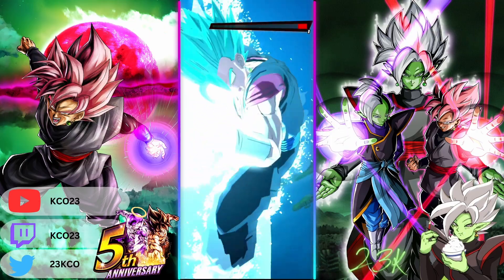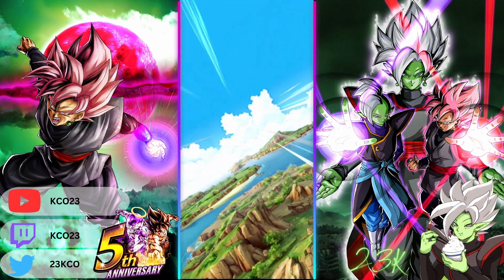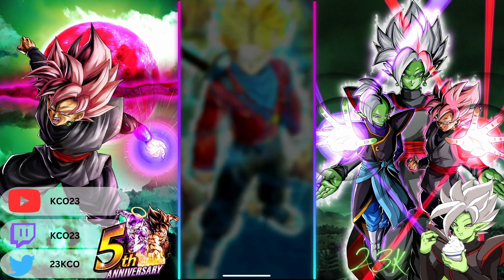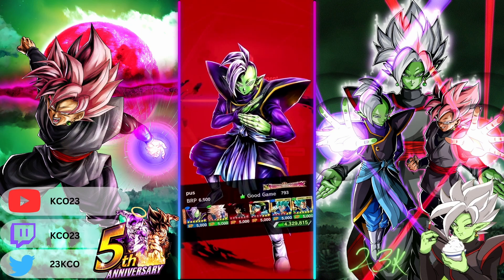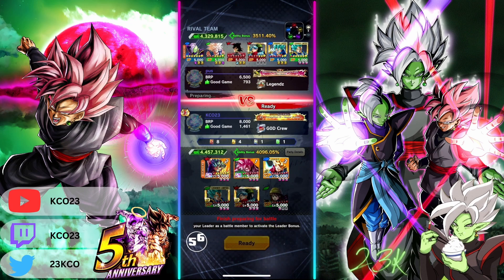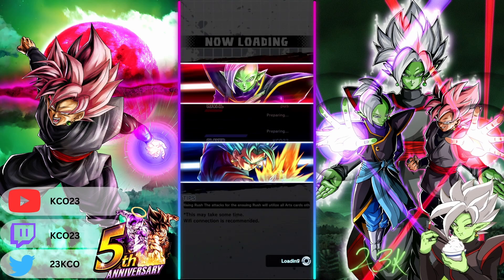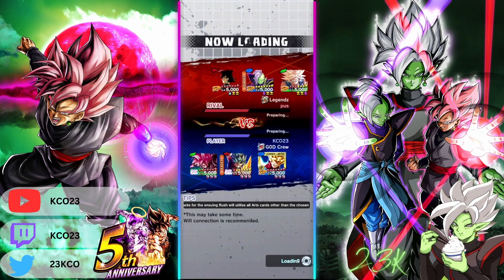The mistake that guy made was just doing too much. Zamasu was damn near dead — just switch out. Could have saved himself a lot of pain. Onto the next game. This is a perfect example of why I always say play your games late, because you will run into people like this. This guy's only got — look how many points he's got. We should not be matched, but there's just not enough people in the pool, so he's just forced to get destroyed.